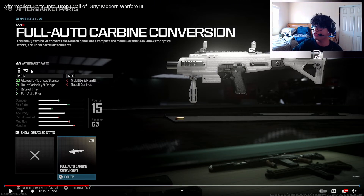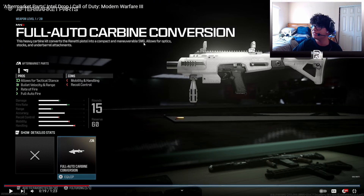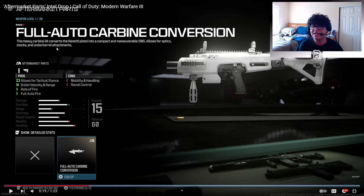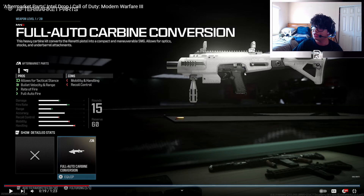The aftermarket part consists of an under barrel and a stock — that's what makes it special. This heavy carbine kit converts the Renetti pistol into a compact and maneuverable SMG, and allows for optic, stock, and under barrel attachments. It's similar to what we see with the M13 auto, which is originally a fully automatic pistol but as soon as you put on a specific barrel it turns into more of an SMG. There's also a 3D printed gun right here, which we saw at the end of MW2's campaign.